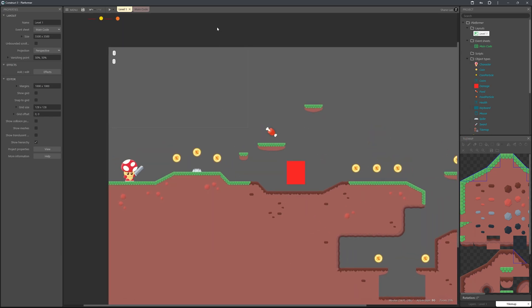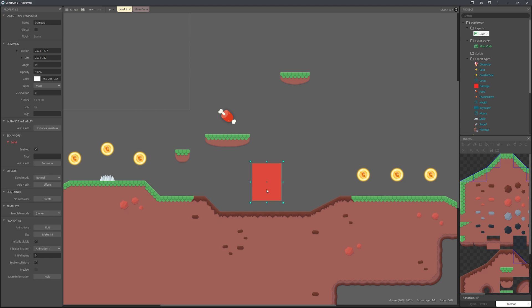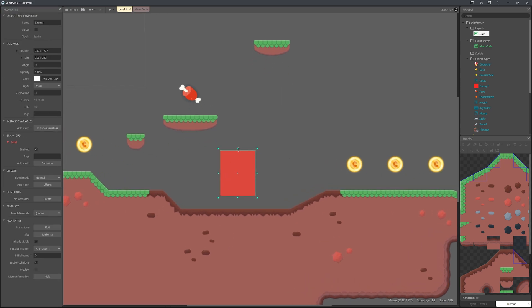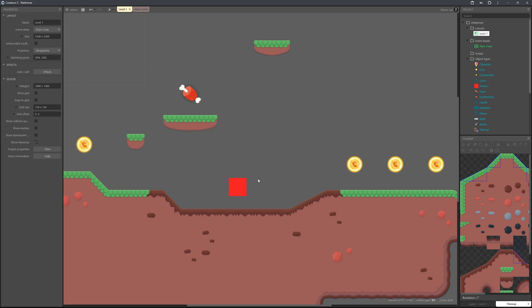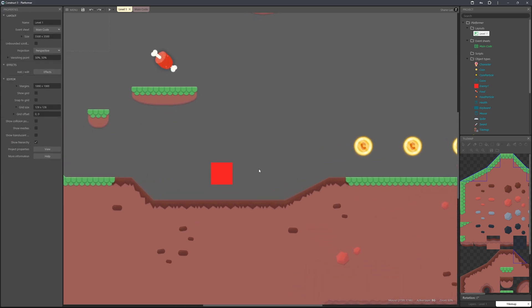Next let's move on to enemies. I'll use the damage object from the last episode and rename it to Enemy 1, setting its size to 125 by 125. I'll create an enemy asset in the future, but for now we'll use a red square to keep it simple. We also need to create two additional waypoint sprites for the patrol path.